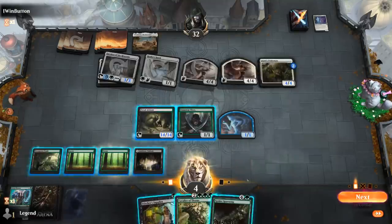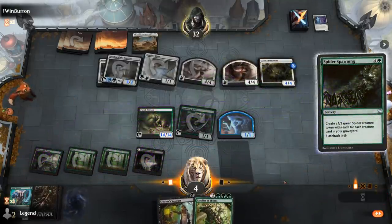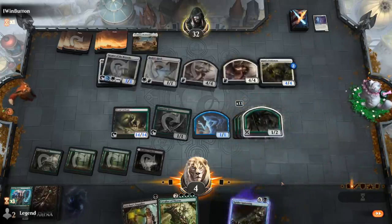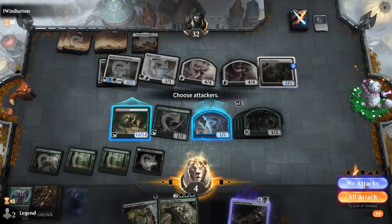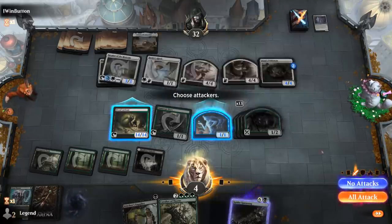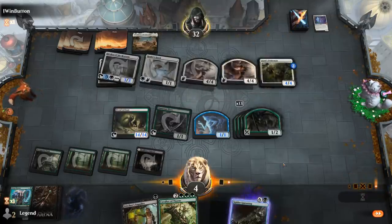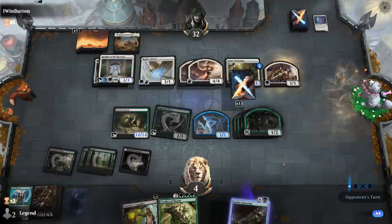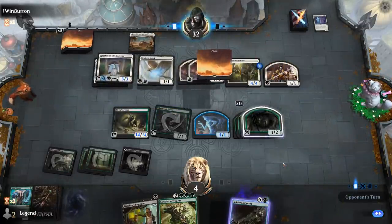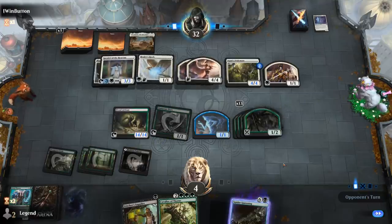We get to cast Spider Spawning — this buys us enough time to play Cavalier of Thorns, sacrifice it to eventually get Crater Hoof out of the graveyard. That's the ultimate goal.